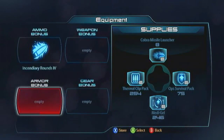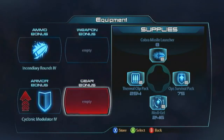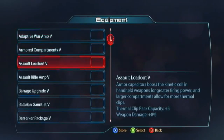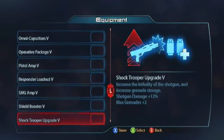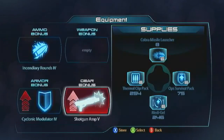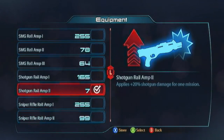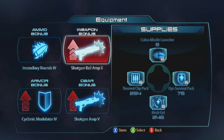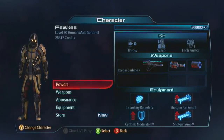For the rest of your equipment, for your armor bonus get on the Cyclonic Modulator so that you can tank more efficiently. Get in there with your Riga, and then for your gear and weapon bonus you want to be going with the Shotgun Amp and the Shotgun Rail Amp, because again that's going to buff up your weapon damage, and 50% of that is going to be your Incendiary Rounds damage. It's that simple — get your Tech Armor on, run up to an enemy, Warp them and shoot them. Really simple gameplay but the damage is incredible.